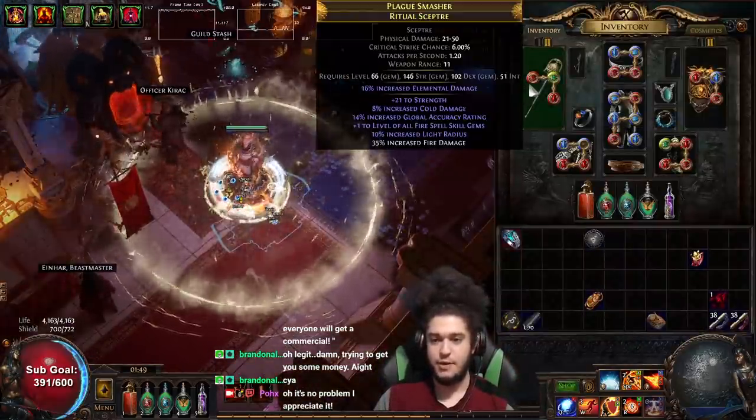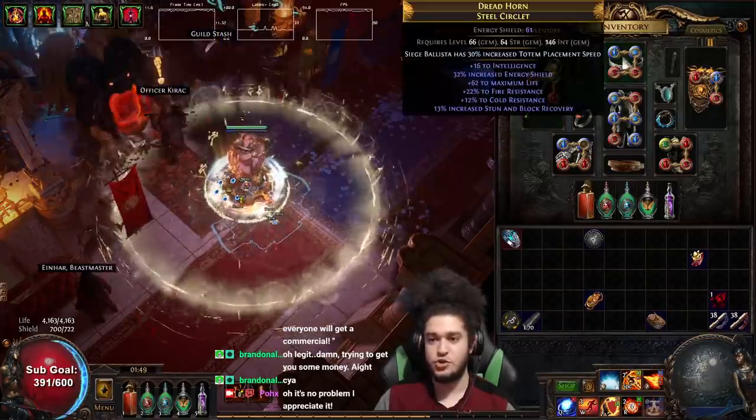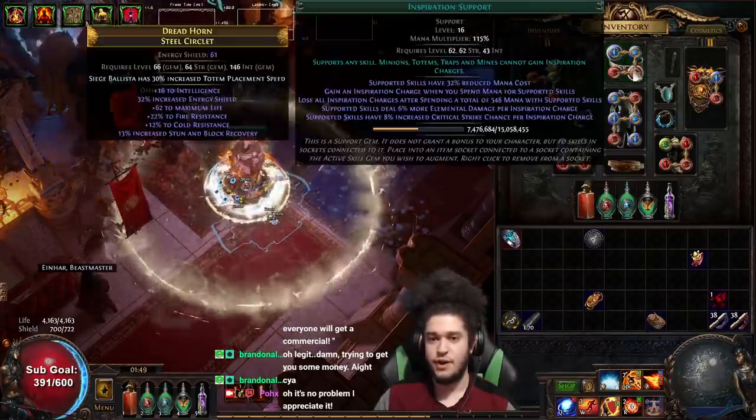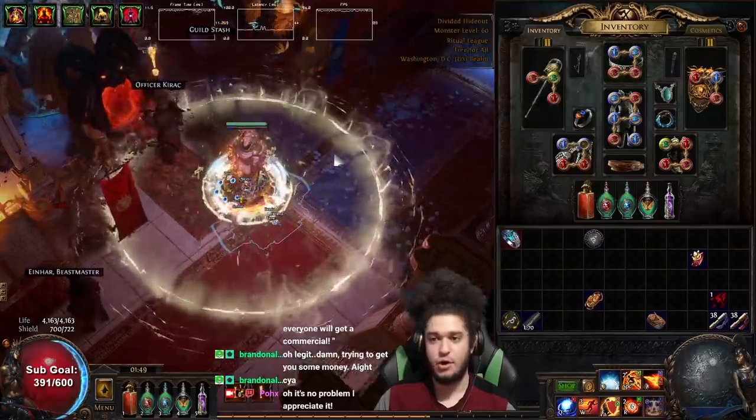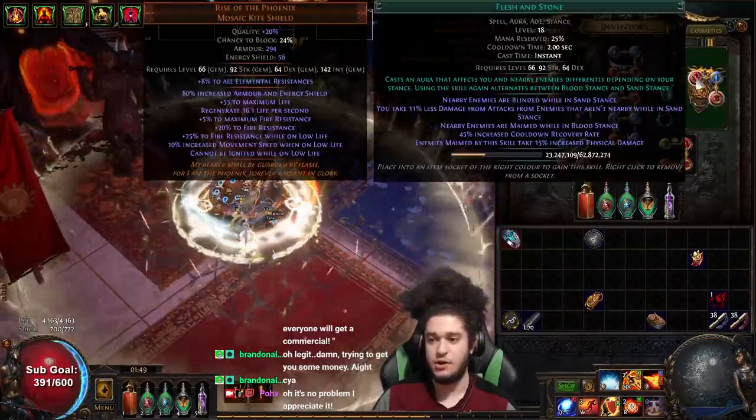So with that being said, I'm going to go through my links real fast and then jump into a map. We've got Fortify, Faster Attacks, Shield Charge. Scorching Ray with Infused Channeling, Inspiration, and Burn Damage. I'm using Inspiration because I'm using it on my RF too, so this just helps sustain it across the board.